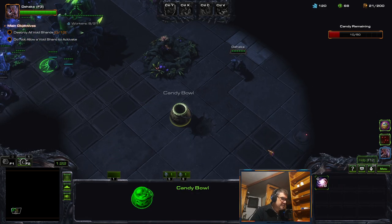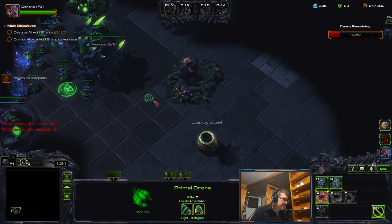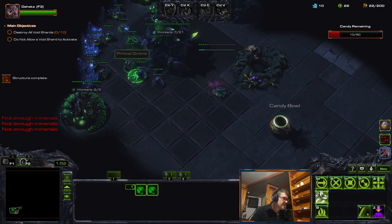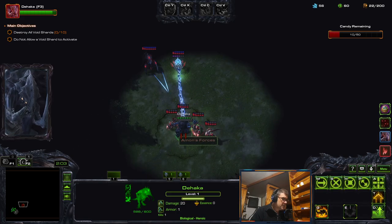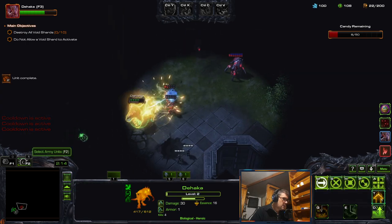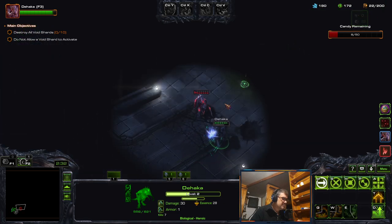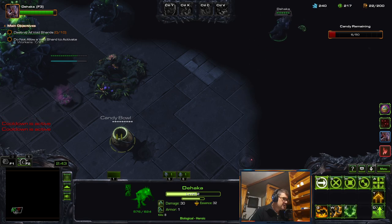Civilians will visit and you start with 10 candy, but when there's no more candy you have to buy more — otherwise if they find no candy, they will turn into enemy units that will attack. So I will just let them turn into enemies and then they will give me essence.